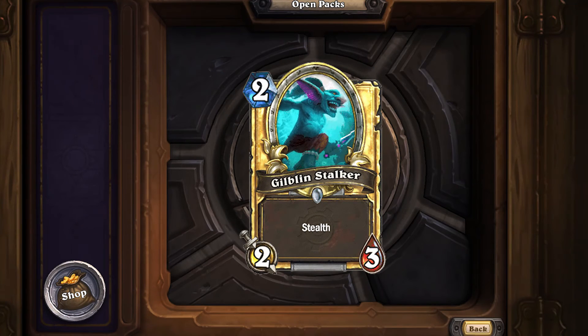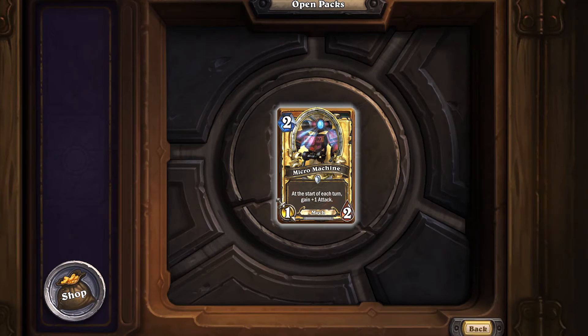Next up is Gilblin Stalker, a two mana 2/3 with stealth — pretty much vanilla otherwise. The stealth is nice because there's almost nothing that can remove it the turn you play it; early-game AoEs don't deal three damage. Some people like to think of it as a two mana 2/3 charger you play the previous turn, but I'd rather just say it's a two mana 2/3 with stealth — that makes way more sense. It's a fairly nice card in arena; in constructed there are much better options.